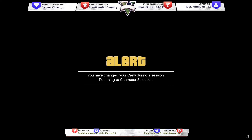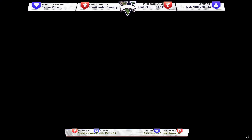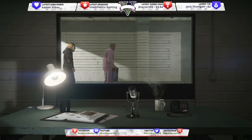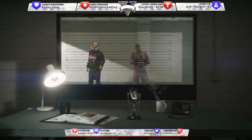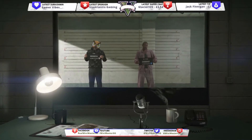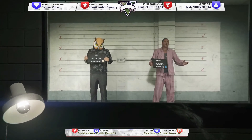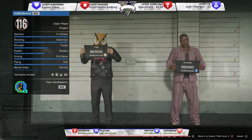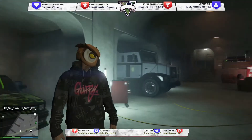What this is doing is putting you in character selection. You can choose your character at the same time if you want, but you don't need to — you just need to choose your current online character. The one with the owl head is mine.